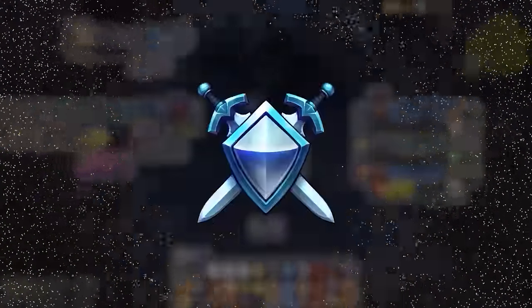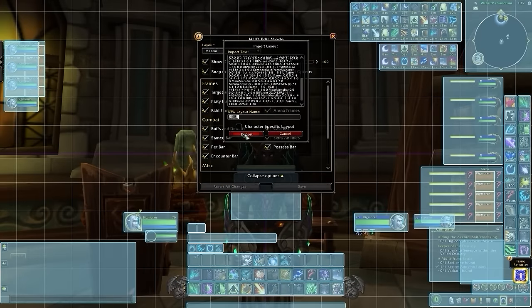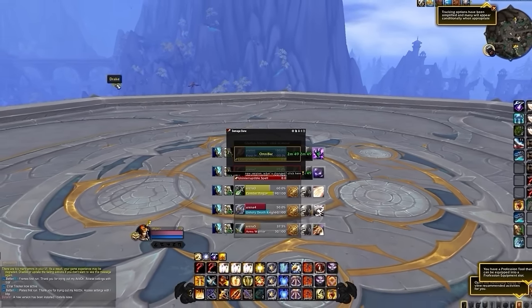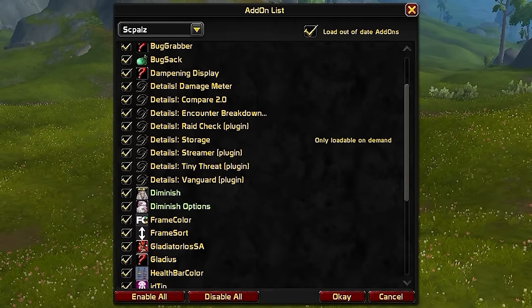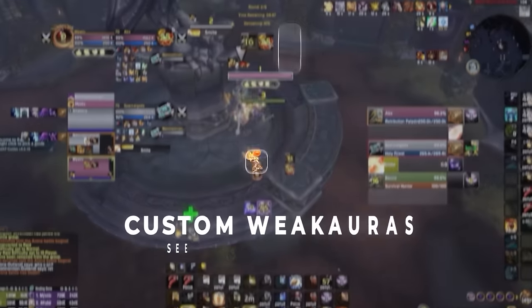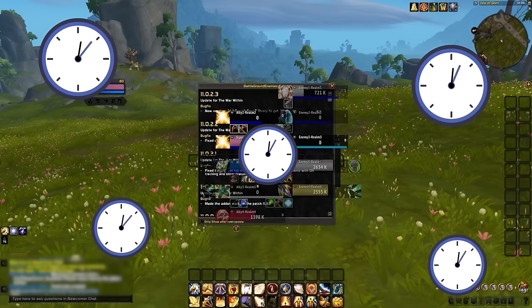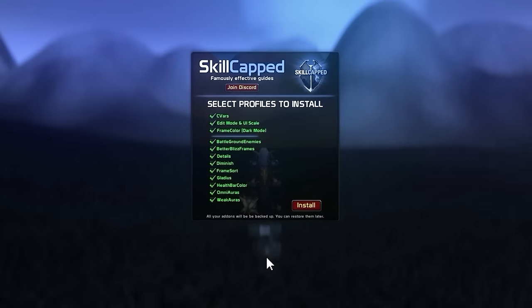Which not only can help you hit your end-of-season rating goals, it would save you countless hours of tedious setup in the process. With just the click of a button, you can transform your UI, as not only will you have every important add-on you would ever need for Arena instantly installed for you, each one is already perfectly set up and calibrated to track everything you would ever need.